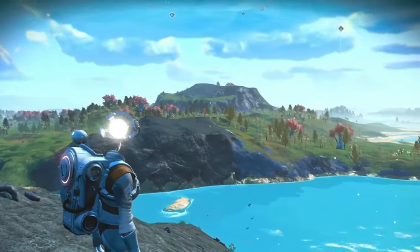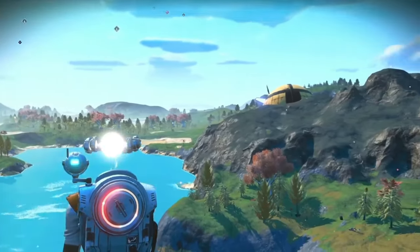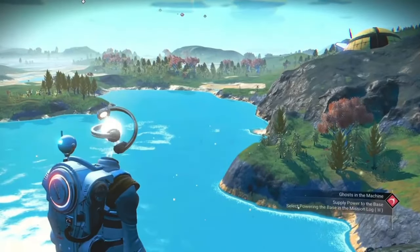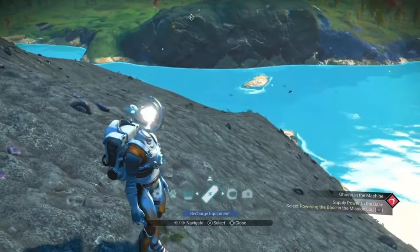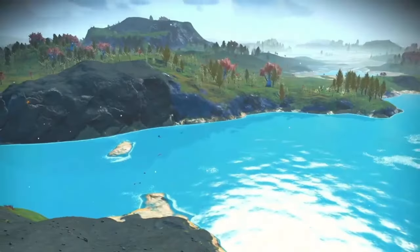They're called paradise planets for a reason, right? Stumbling upon these paradise planets however isn't as easy as you may think as they are pretty darn rare, especially if you're in the Euclid galaxy. A note on that: this video will focus on Euclid. Finding them is the same but you may be in a galaxy where they're easy to come across, such as Esitam.